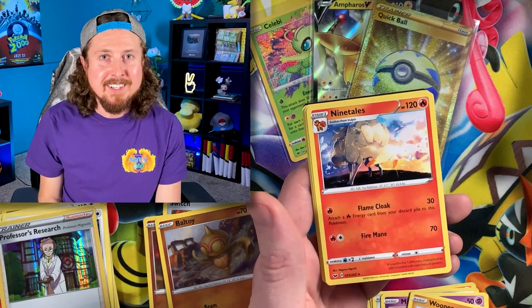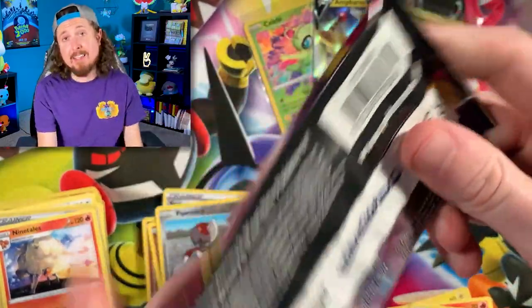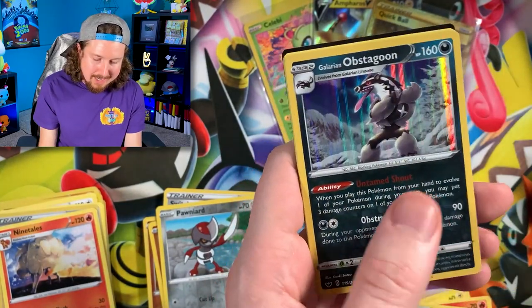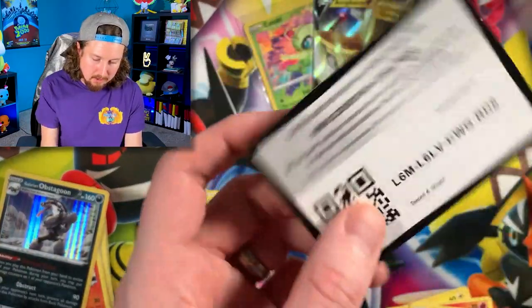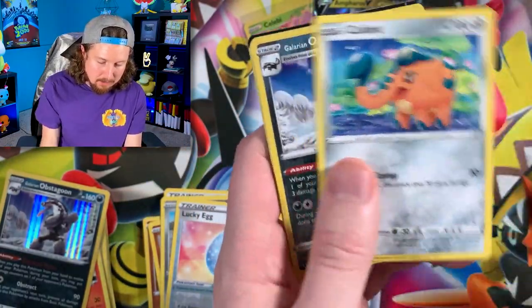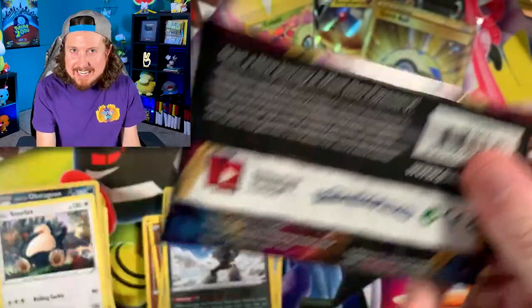Going into the next one - we got Scorbunny, Galarian Meowth, and another Ninetales. My prediction is we're going to pull nine of them - because 'nine' and Ninetales, get it? I know my jokes are cringy but I can't help it, I think it's funny. We got ourselves a Vulpix, Hoothoot, and a Galarian Obstagoon - a hollow rare! I'll take it. Energy, and oh there's a Kingler. Code card. One hollow rare from the second package of Family Dollar Pokemon cards.